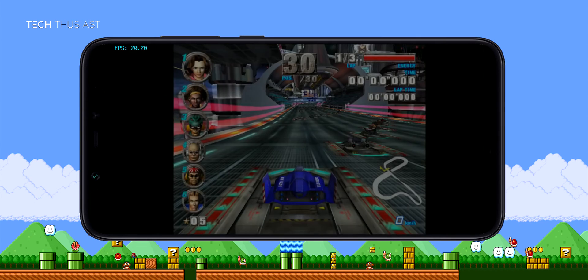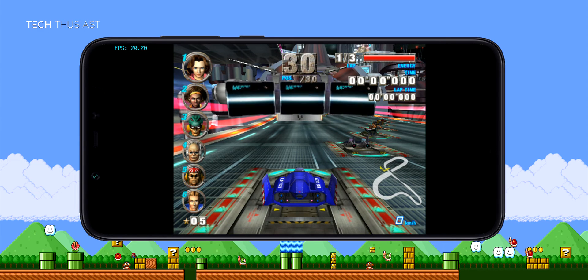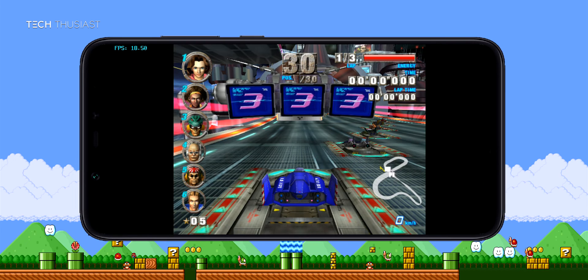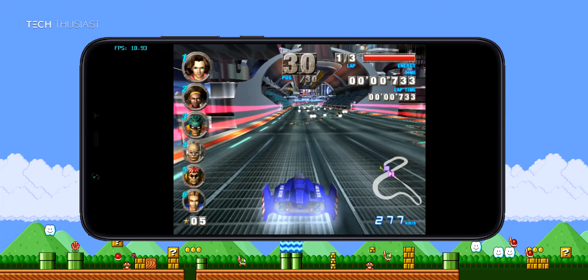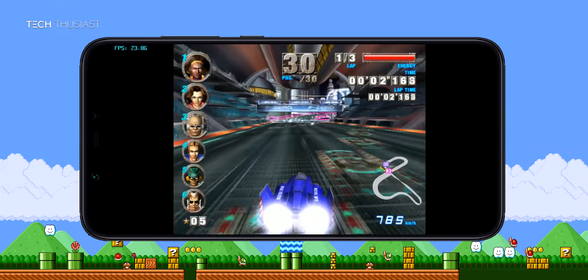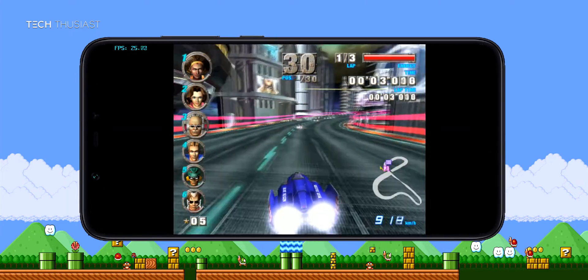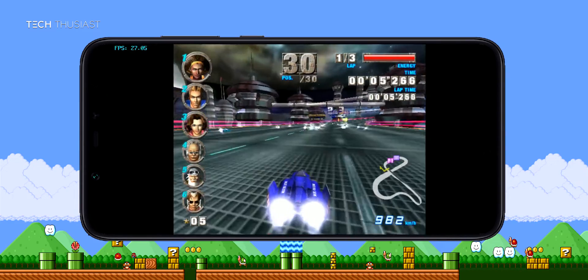The last game is F-Zero GX and it does look really laggy — it is running between 18 and 20 frames per second. This is one of those games that runs at 60 frames per second, so running at about 20 frames per second is not really going to cut it for this game. I'll just do a quick playthrough just to see how it runs. You will see at some point the game running at 25 frames per second.